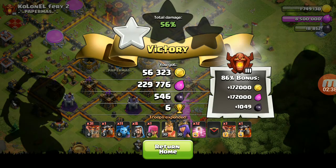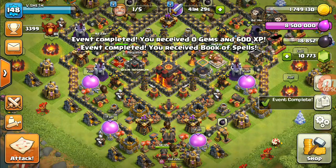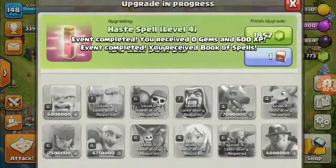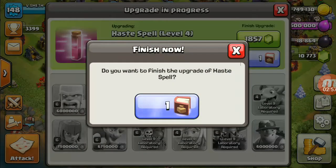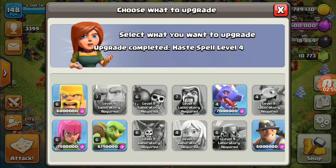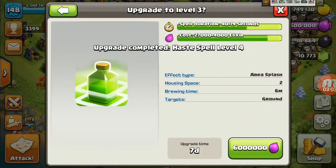You can see the amount of bonus I am getting — 172 elixir, 172 coin, and 1049 dark elixir. Now I would be using that Book of Spells to complete the Haste Spell upgrade. I have completed the Haste Spell upgrade.